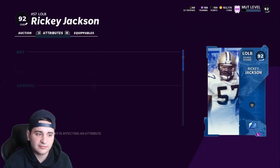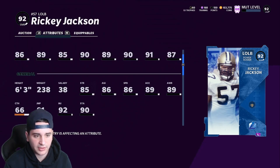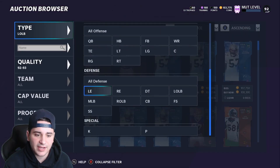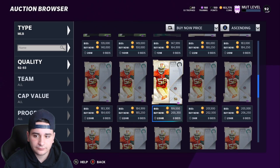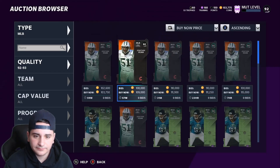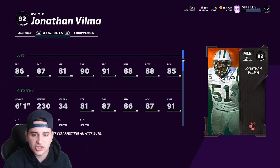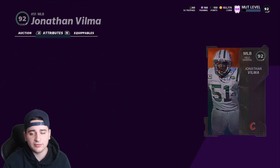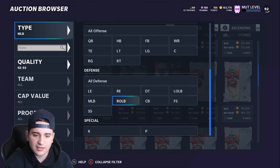Ricky Jackson is pretty good — 87 speed — but his zone coverage is not great, so he's a low-key move. For linebackers, Ricky Jackson, Mo Lewis, Anthony Barr — there's really no crazy good left side linebacker in the game right now. For middle linebacker, Sam Mills if you got him. Jalen Smith is very good at 91. Jonathan Vilma is pretty good too — his speed's a little low but his zone is at 90. Jonathan Vilma definitely got a run for his money in there.